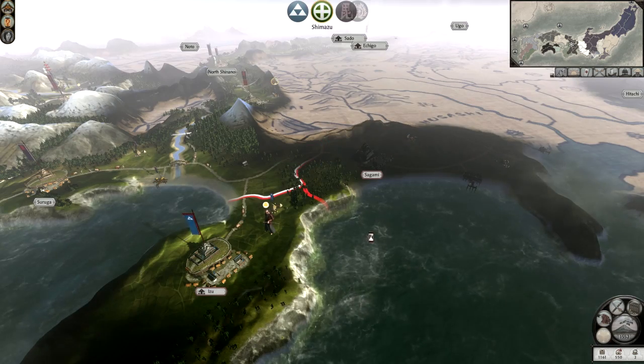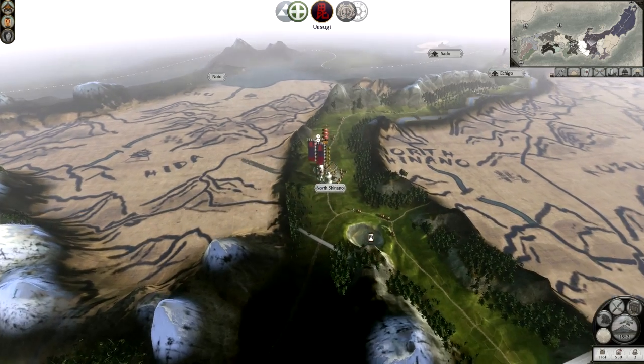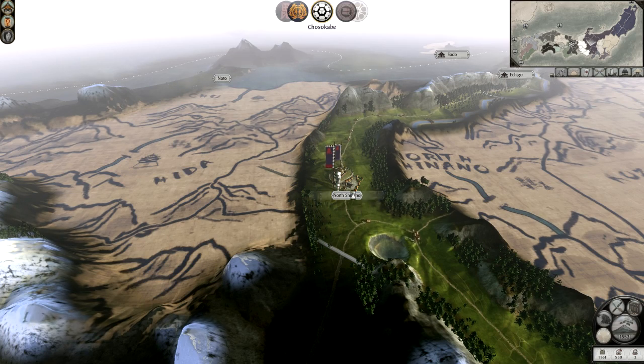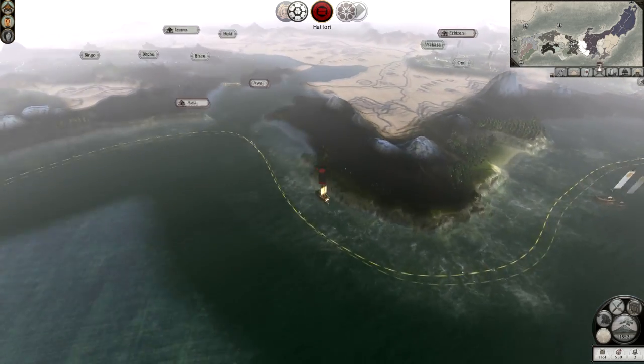Oh my god, these ships are almost home. They've been in the water far and wide for so long. And the Usugi are going into the lands over there — who owns those lands?